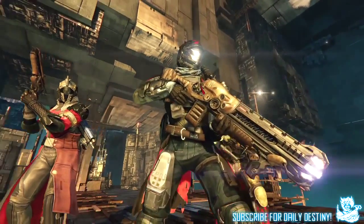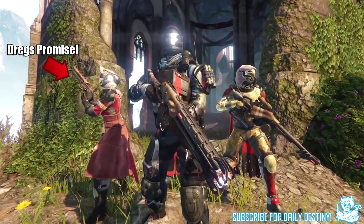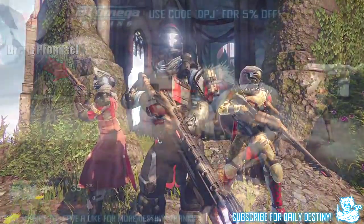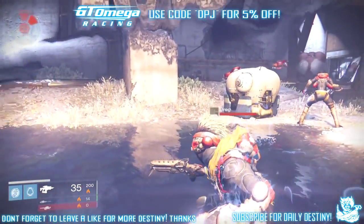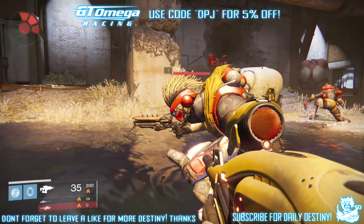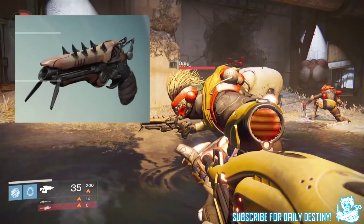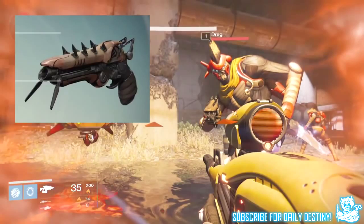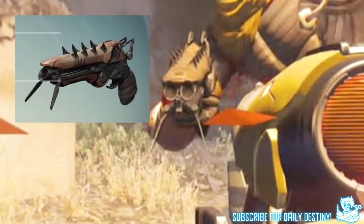The first one I want to take a look at is the Dregs' Promise, which is a secondary sidearm exotic. It is very similar in design to the shock pistol dregs wield in PvE — the design isn't exact between the two but they are alike. The main thing noticeable when closely inspected is that the Dregs' Promise has only one barrel, while the shock pistol has two, as you can see on screen.